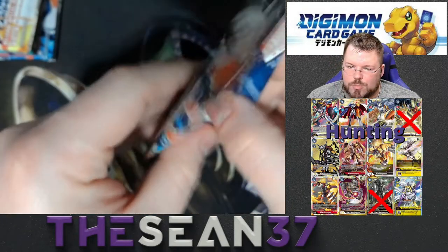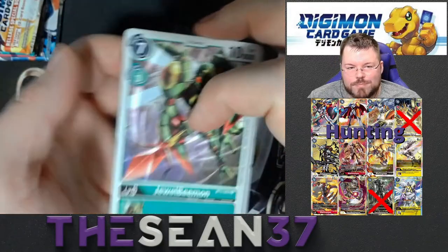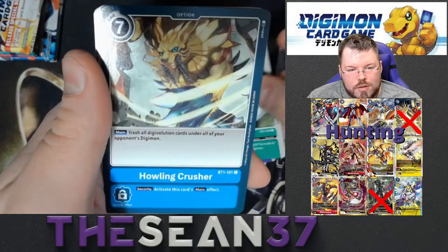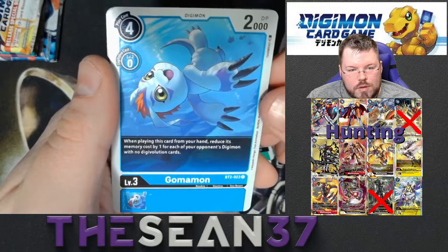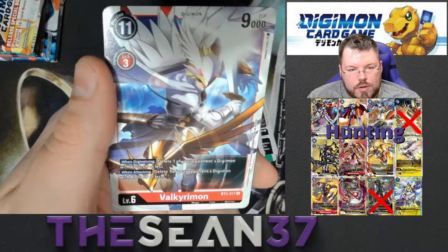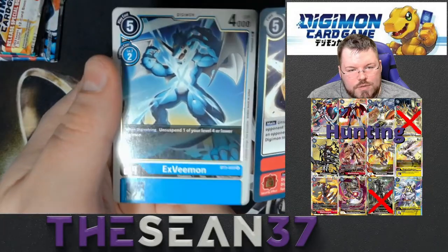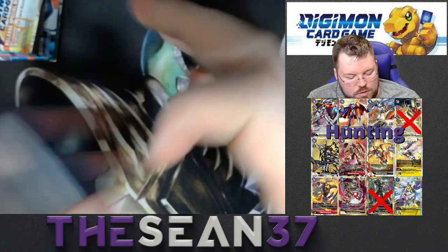I don't know what a playset is in Digimon — is it four or three? If it's three we have a playset of that, if it's four we do not. Jewelbeamon, Raccoonamon, Sabredramon, Gargomon, Howling Crusher, Tia Ludomon, Gomamon, Flymon, Argomon, Avalkyramon. Our first rare is Brave Shield — I don't remember seeing that card — and XVmon rare. We may have pulled one of those in the previous box, but I don't remember.